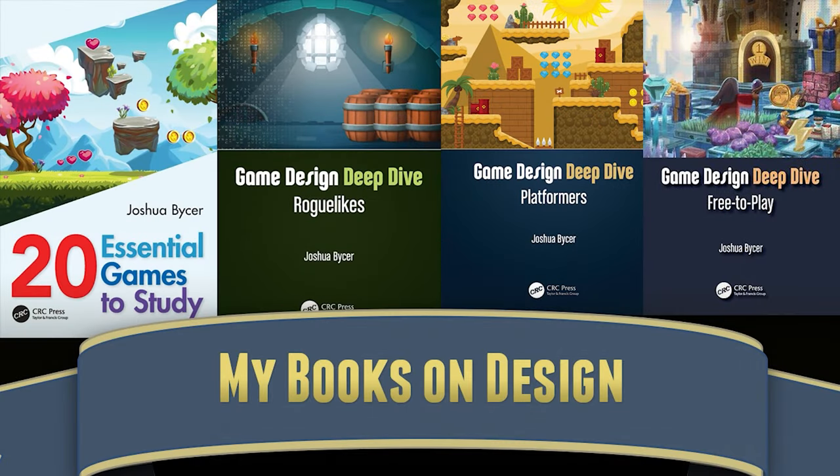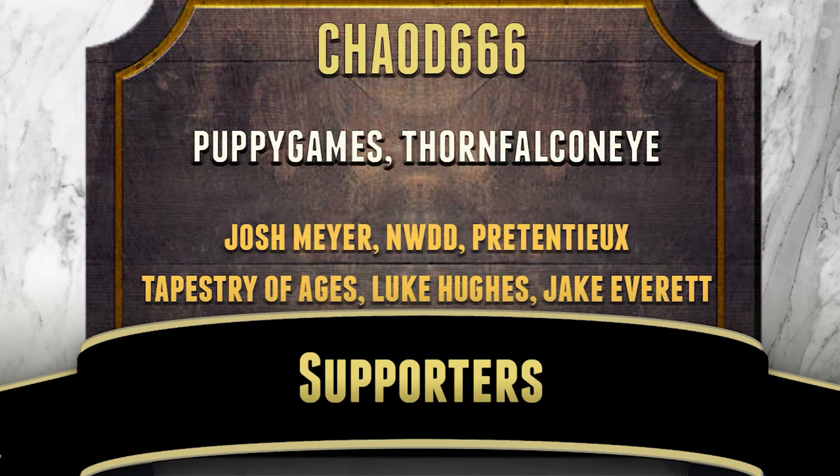Here's a question for those watching: can you think of great examples of signposting in a game that 100% fits the world, setting, and theme — even if it's still gamey — but doesn't feel as apparent as just throwing yellow paint around? And what are your favorite shades of yellow? Let me know. That's it for today's video. Thank you for watching. Check out my books, visit our Discord and Patreon, and come back for more game design discussion on Game Wisdom.